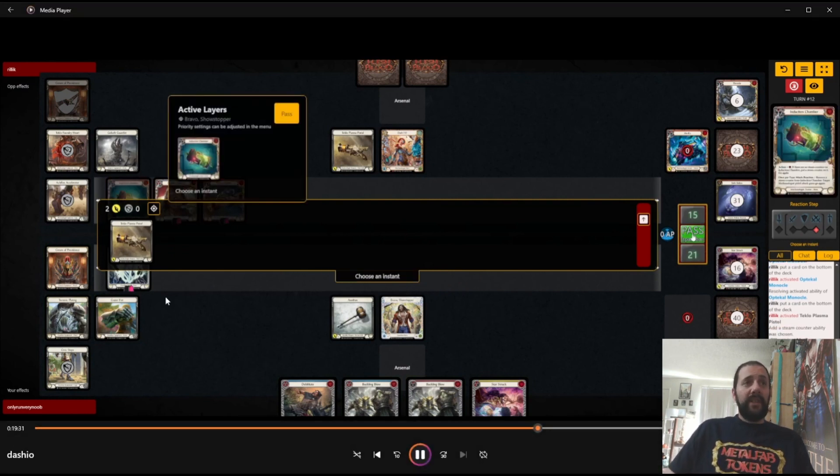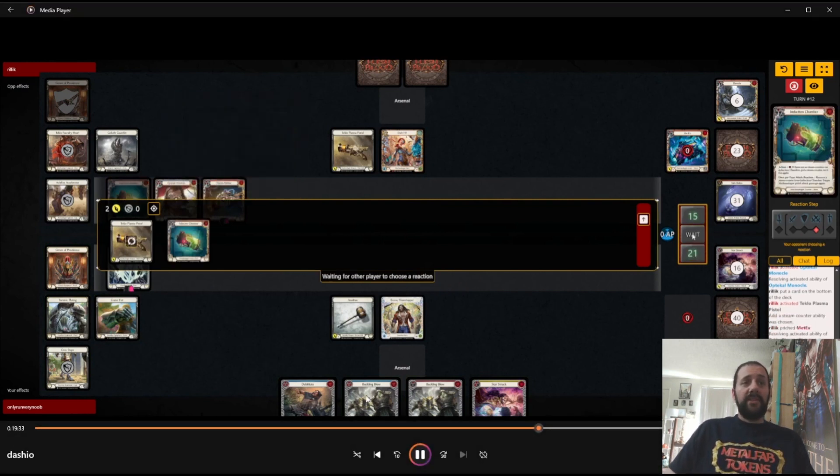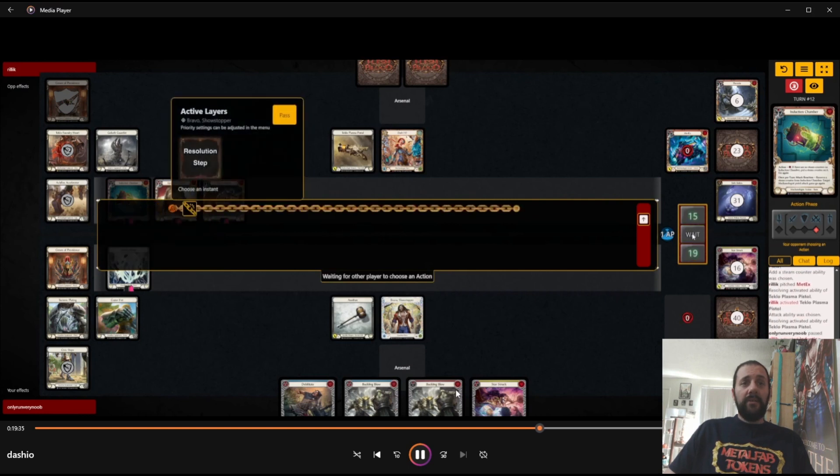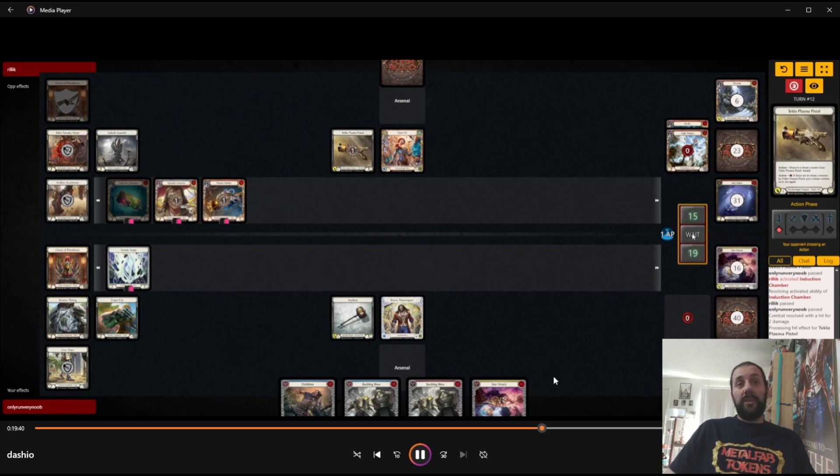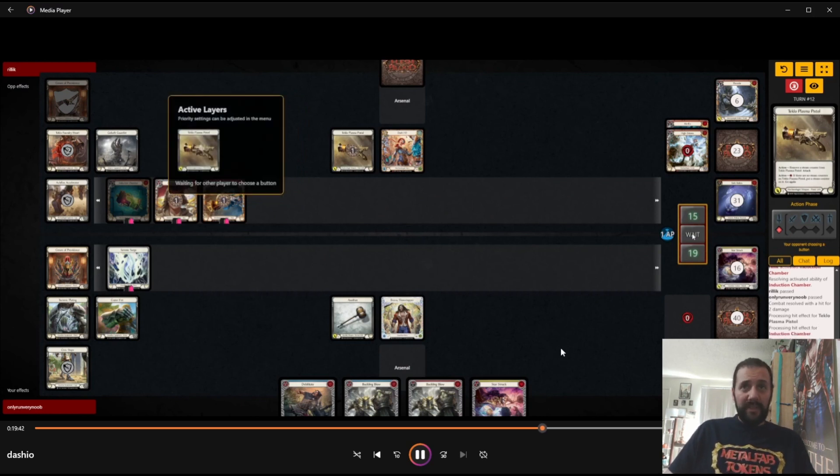They bottom a bunch — like four times — and then just don't use their last one. Maybe they have a card with that new keyword where when you sack an item it gets plus two block. Really couldn't say. But with this hand I am looking to take damage, make a Surge, activate hero, and then dominate this Red Buckling Blow just to try to leak damage through. Then Arsenal the Starstruck looking to dominate it off three blues at some point.